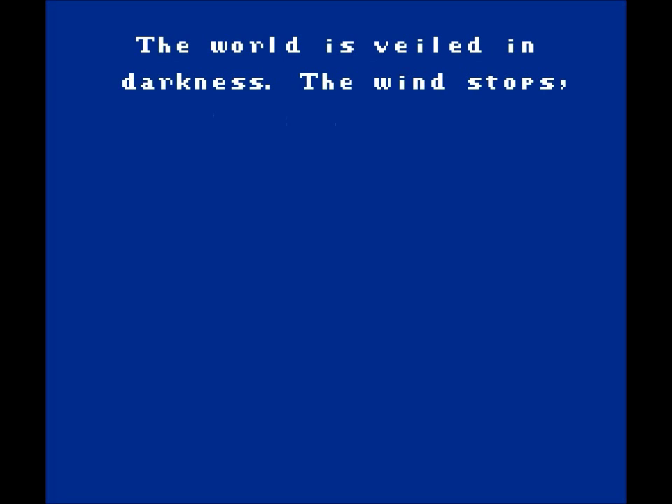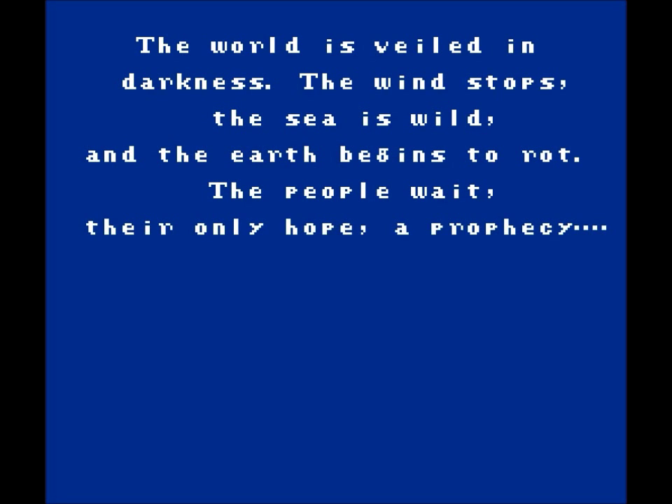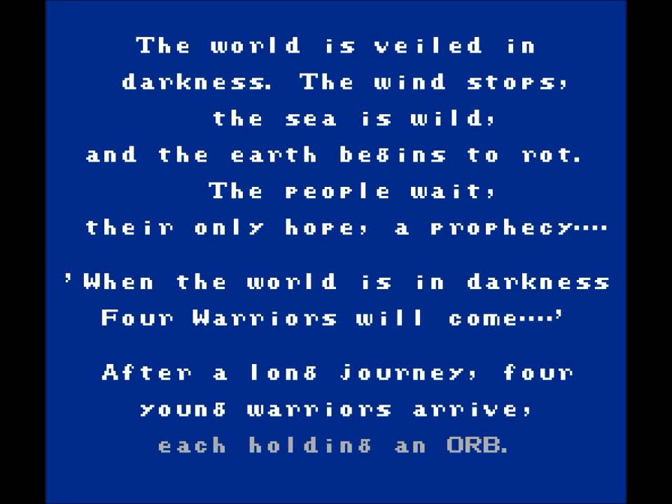The world is veiled in darkness. The wind stops. The sea is wild and the earth begins to rot. The people wait — their only hope, a prophecy. When the world is in darkness, four warriors will come. After a long journey, four young warriors arrive, each holding an orb.